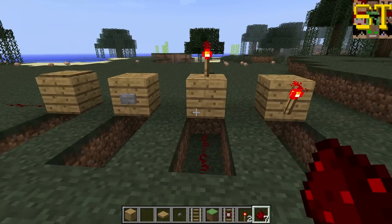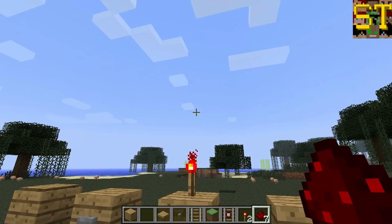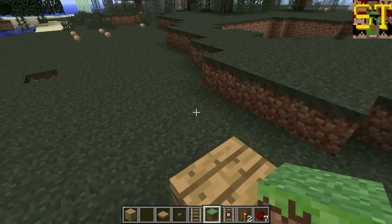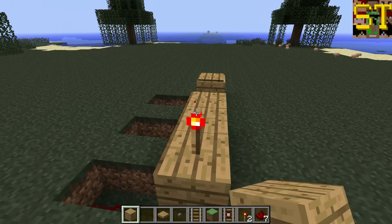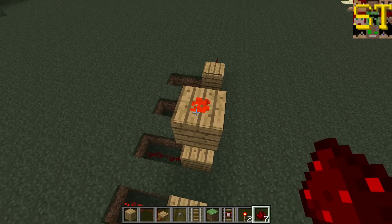Redstone torches have a small difference. Redstone torches on top of a block can affect redstone blocks above them, so a block can be placed on top of this torch, and the redstone placed on top will become powered.